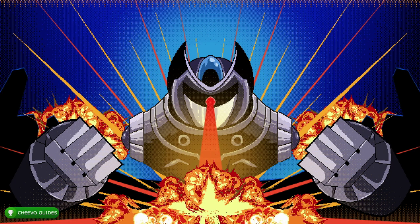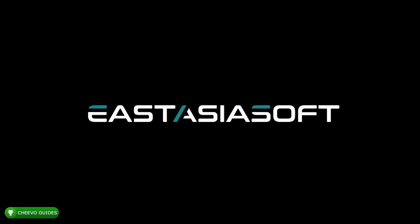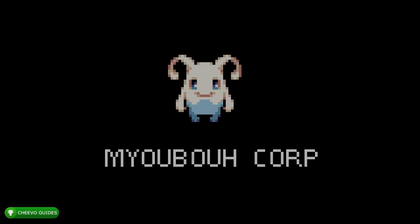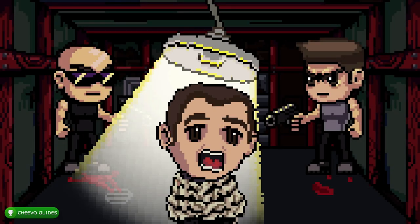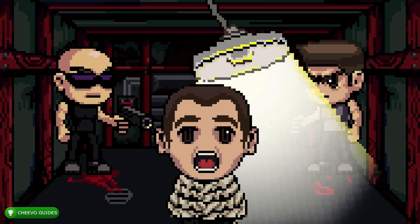What's up guys, back here again with another achievement guide. Today we're going to be focusing on Brotherhood United. This game was published by East Asia Soft and developed by Mayu Bao — my bad to the developer if I butcher your name. This game released on October 14th, 2020.